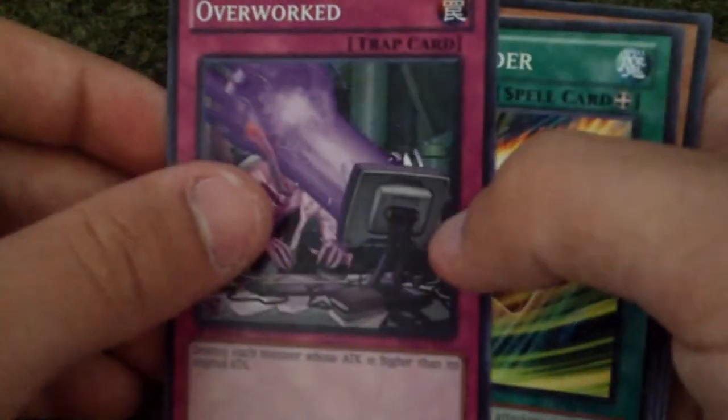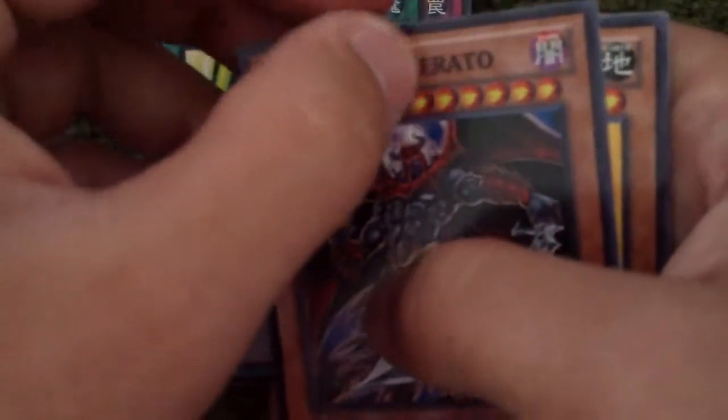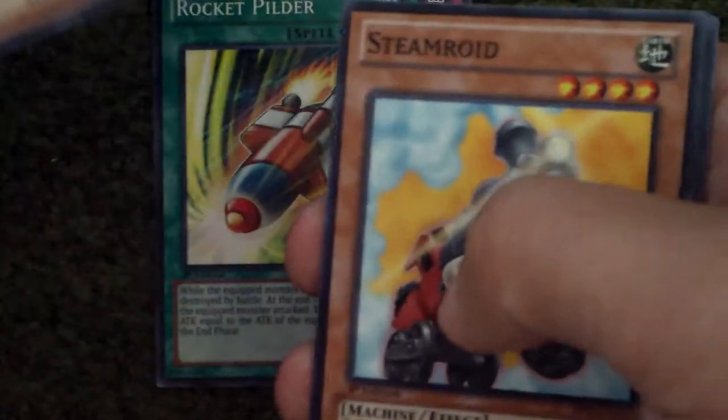Alright, next pack. So Overworked, Rocket Powder, Dark Lord Zerato — so that's the rare.